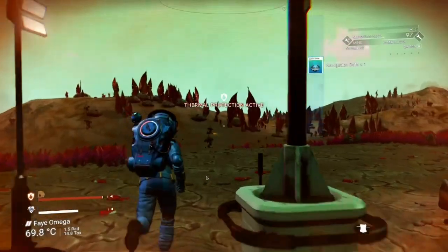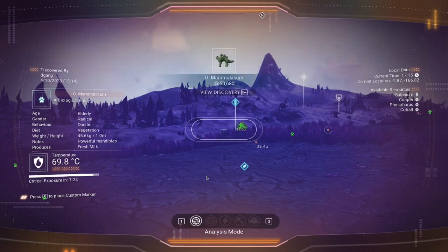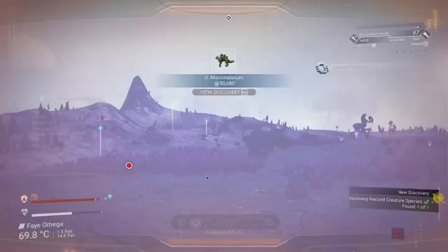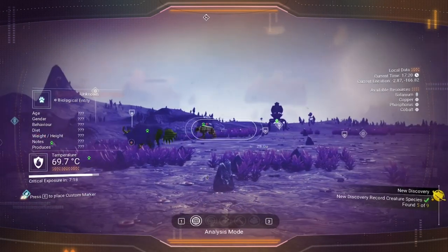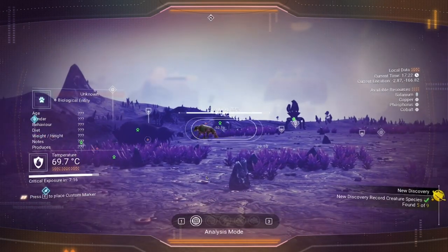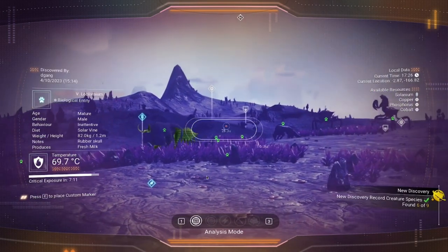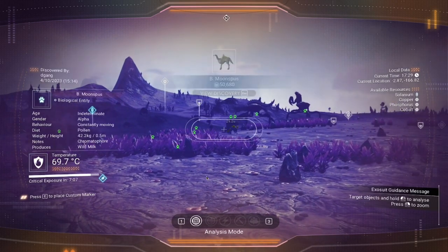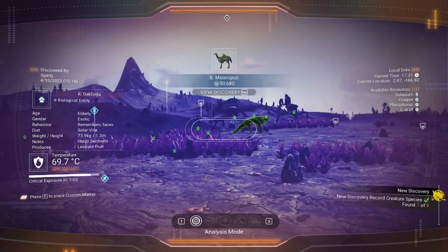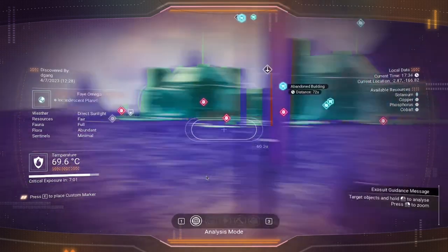Animals to get — units received. Now I just need two more and I'll have all the animals on this planet.